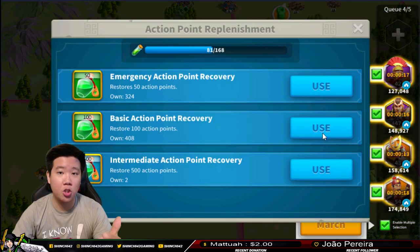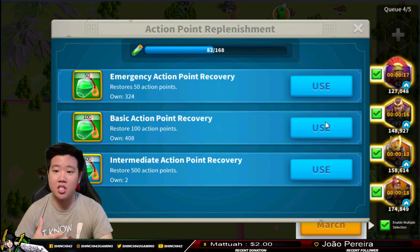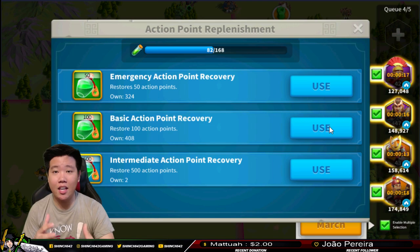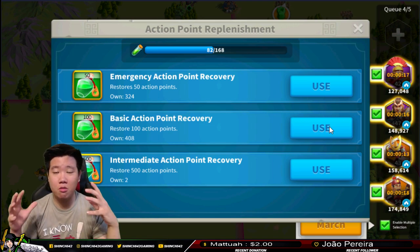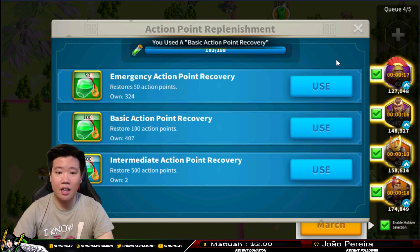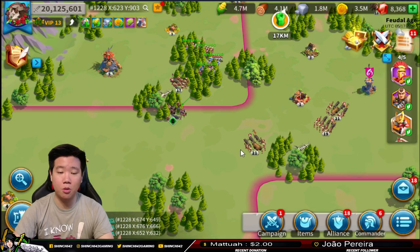Especially if I have El Cid, I make sure he has different unit types, not just archers. If I have Minamoto and Tao Tao, there would be some infantry to balance the moving speed, so nobody gets ahead or falls behind when marching. Everyone attacks at the same time so the HP of each dispatched unit stays close, meaning I don't have to keep sending them back. I've been consuming a lot of action points to get parchments and Kingdom Supply Chests - it's massive rewards and really worth it.